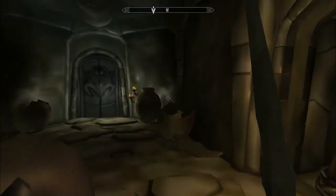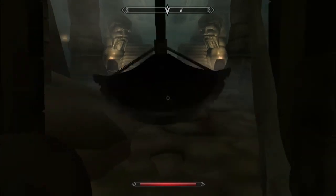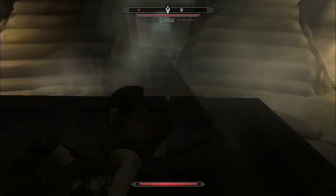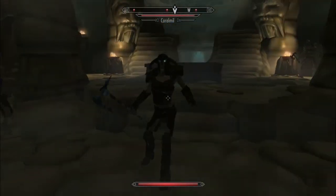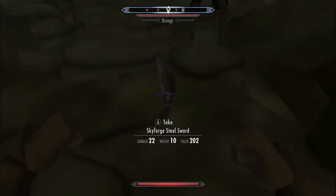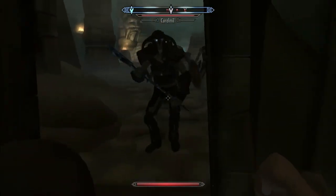So first up we've got the Ultra Low Graphics settings. This is the lowest settings I've ever seen for a video game. It's for extremely low-end or old PCs. We're getting about 60 frames per second. Looks like crap but it runs pretty smooth.